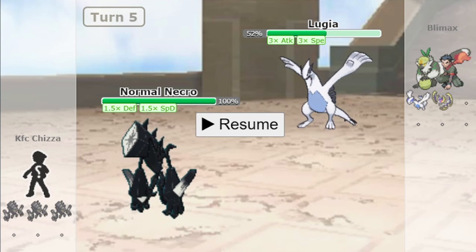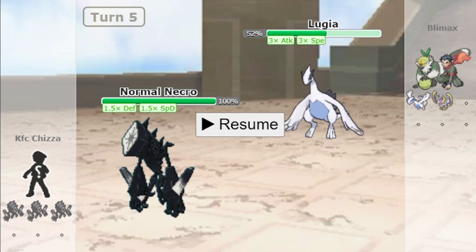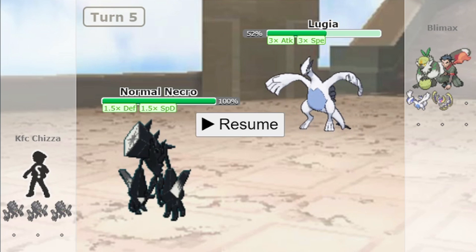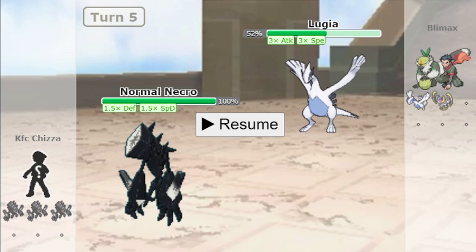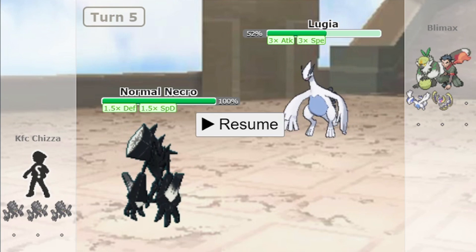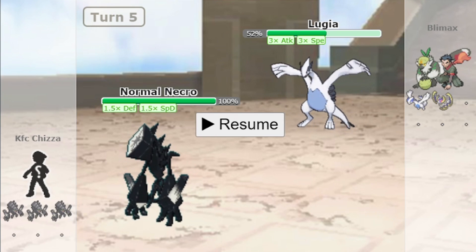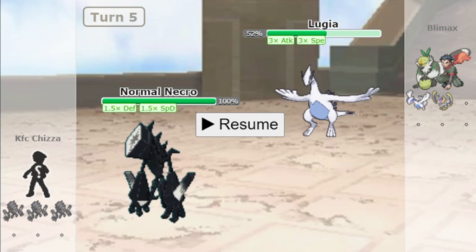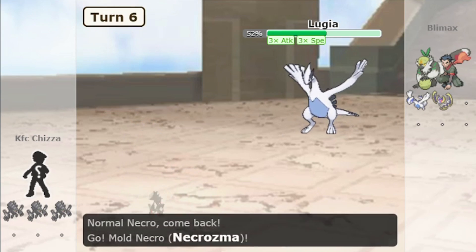So as you saw, regardless of whether Lugia is at full HP or not, Photon Geyser nullifies any type of ability. The first hit from full HP was 24% and the second hit when Lugia was not at full HP was also around 24% — so Photon Geyser ignores Multiscale. There is also an ability which ignores Multiscale — in fact it ignores all abilities — and that is Mold Breaker. There are three such abilities: Mold Breaker, Teravolt, and Turbo Blaze.